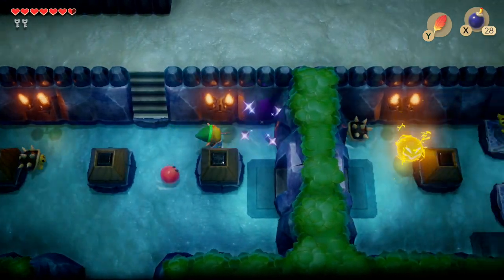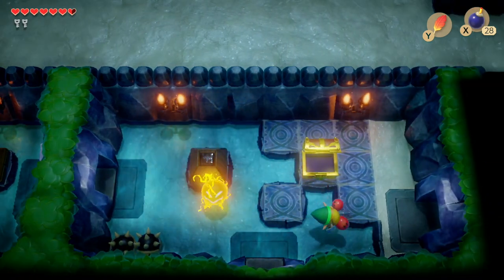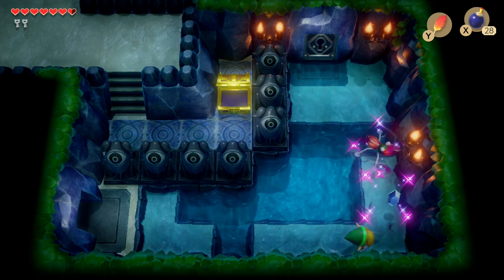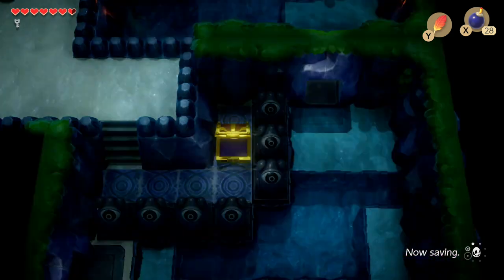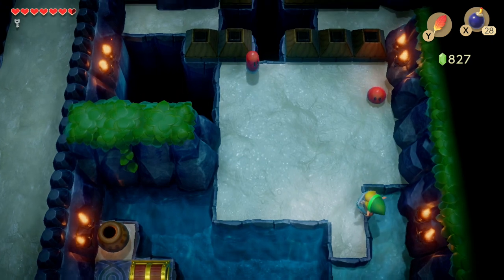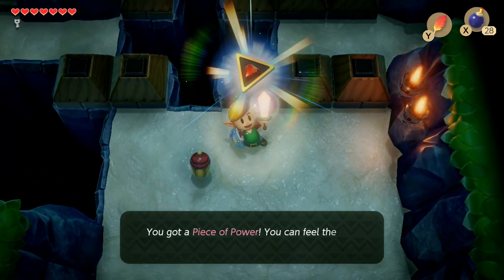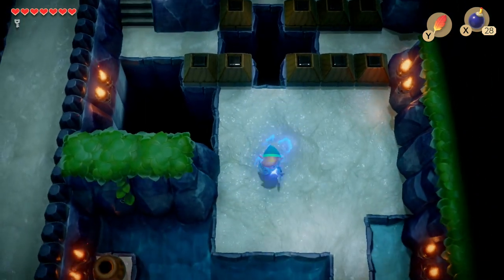From here, head back to the first room of the whole dungeon and we're going to go to the right hand side - back to the room we couldn't explore earlier because we didn't have enough keys. In here we're met with some tektites, take them out. We can't actually get the treasure chest on the left hand side yet but we can come back later. Now we're at the cross section where we're going to use the Pegasus Boots and the Roc's Feather again to jump over this big gap.